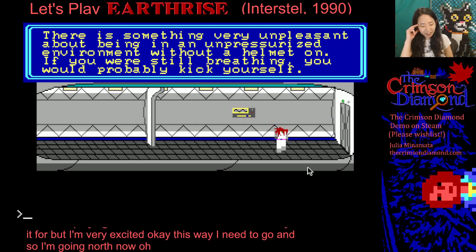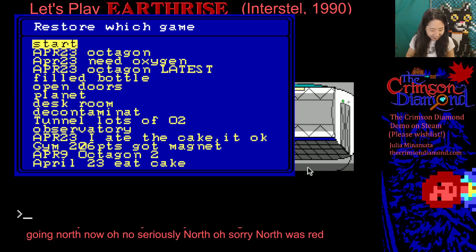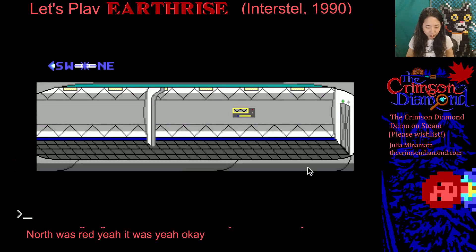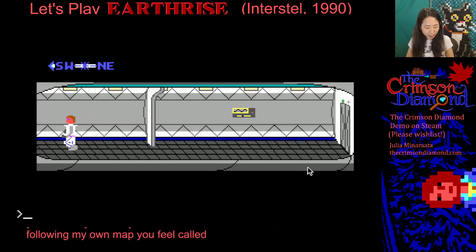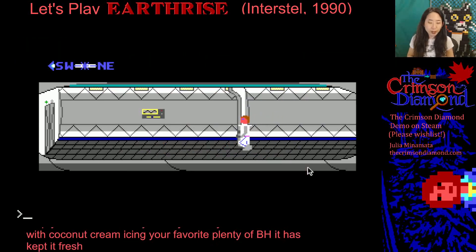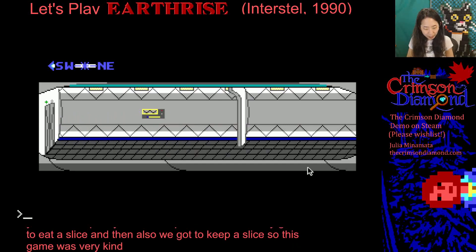North was red — I knew it. I'm not even following my own map. You feel called out when you just finished a cake? This game loves cake. A four-layer chocolate cake with coconut cream icing — your favorite. Plenty of BHA has kept it fresh. We already got to eat a slice and then also got to keep a slice, so this game was very kind to cake eaters.